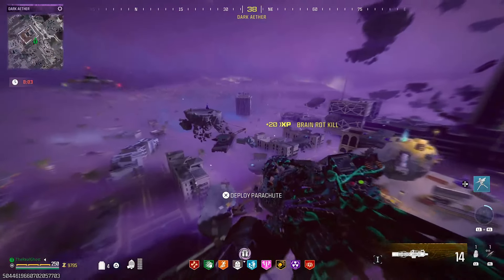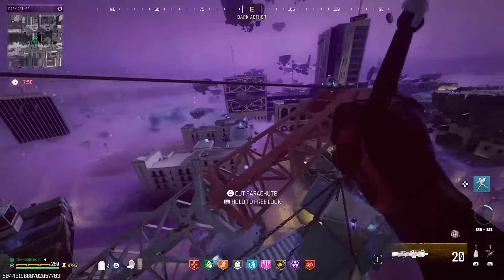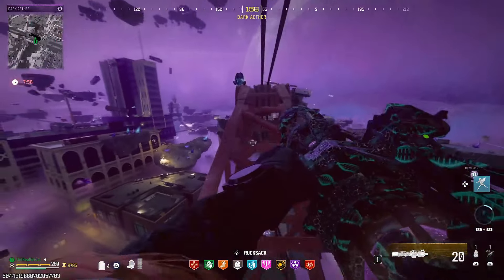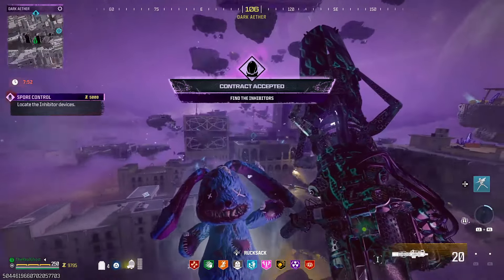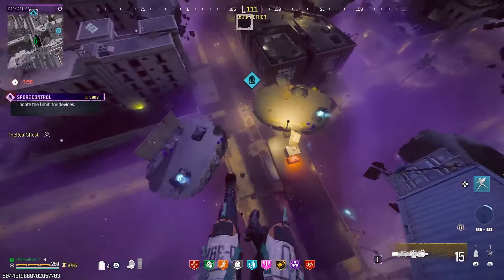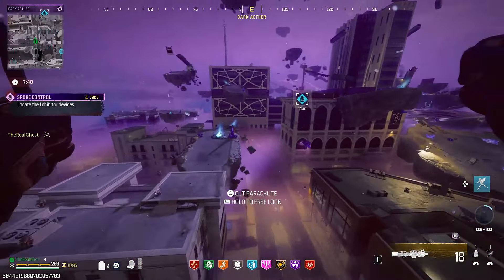The loot from that first contract wasn't too bad — we got a disciple bottle plus a refined crystal. The crazy thing about this run is we ended up getting a disciple bottle out of every single contract. To me right now that is one of the most valuable items in this game, unless they nerf disciples sometime soon — I really hope they don't. I think this is going to be one of the most sought after items for a while.